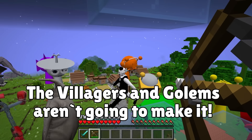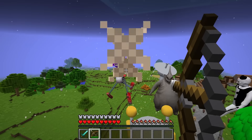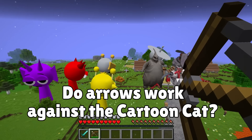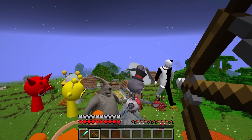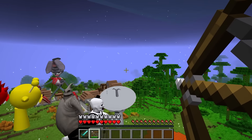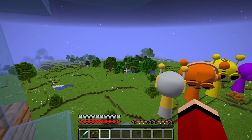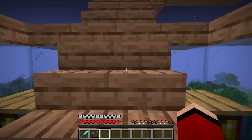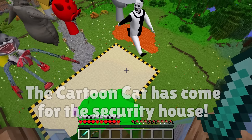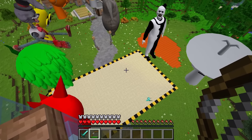The second floor has a garden where watermelons are still growing. Across the platform is the bedroom with a study corner, bookshelves, and a private bathroom — complete with a flushable toilet. All the walls except this room are glass. The tower is so tall that even the giant enderman can't reach them up there.